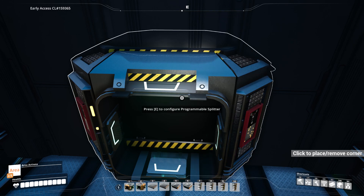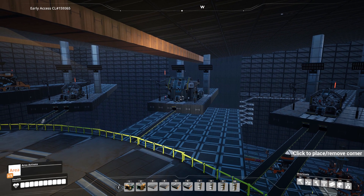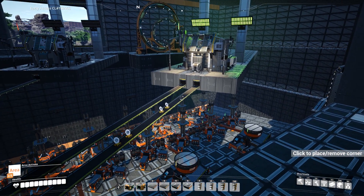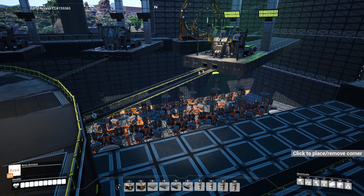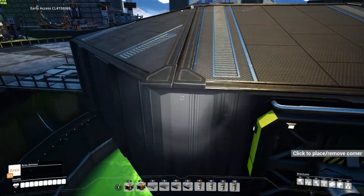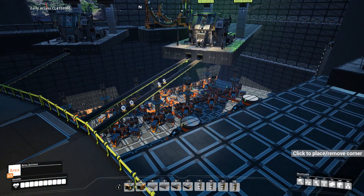From this programmable splitter I can choose which items go to a sink or which items come into this storage container. For example, if I'm producing thermal propulsion it turns on so many other machines, and I might not want all that output, so I can just choose to fill the container with only thermal propulsion units. I've got the items set to 'undefined' so they'll all come through into this container, and once that's filled up they'll eventually go into the sink. The heavy modular frames have already started coming through, though most will go to fill the blenders making fused modular frames first.